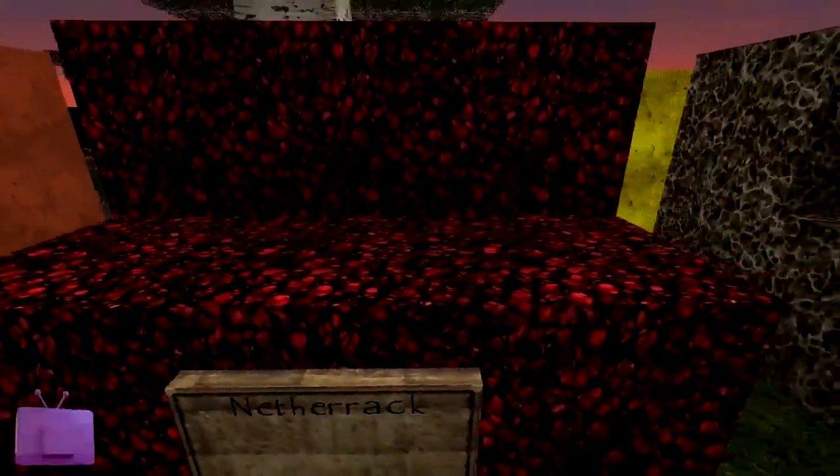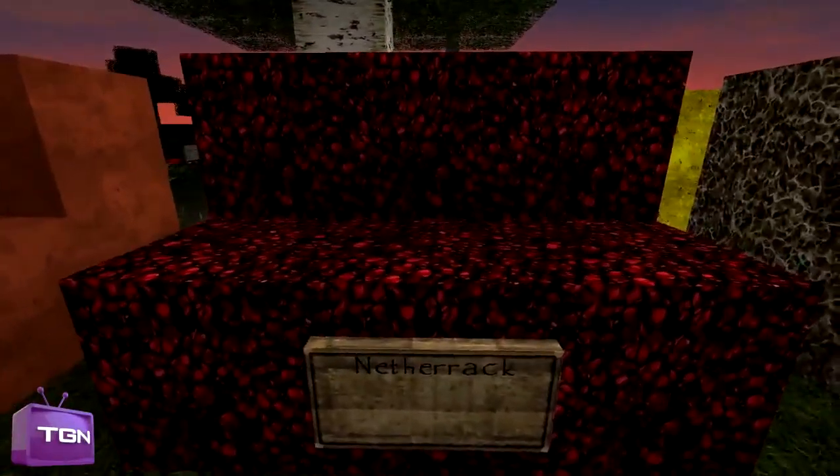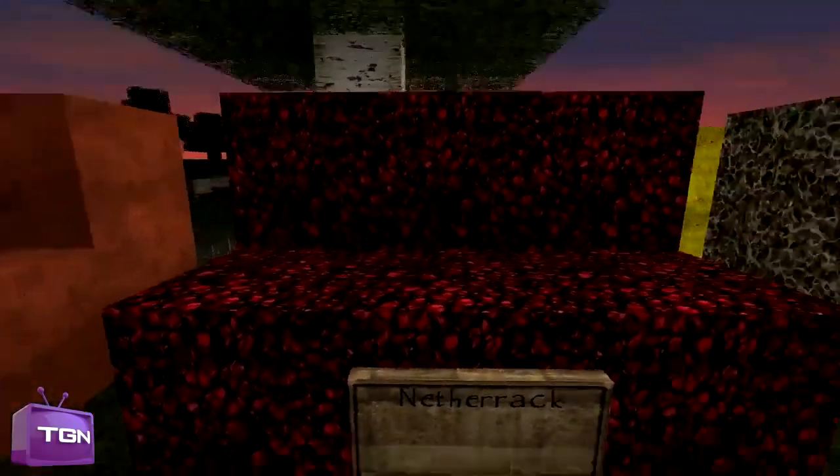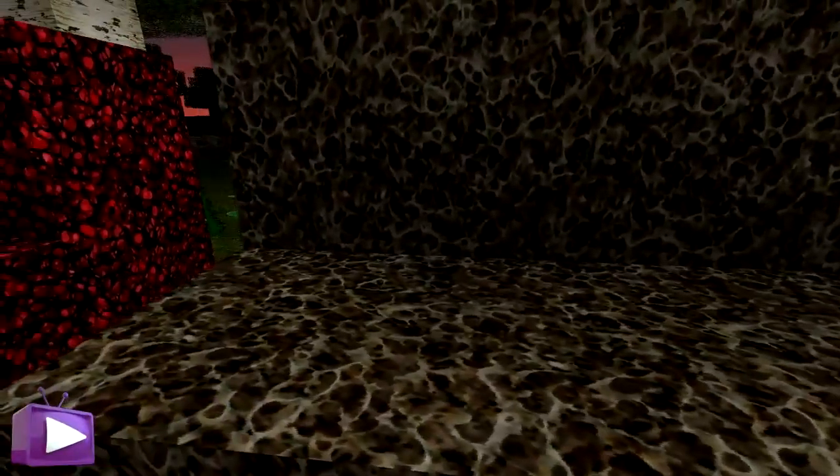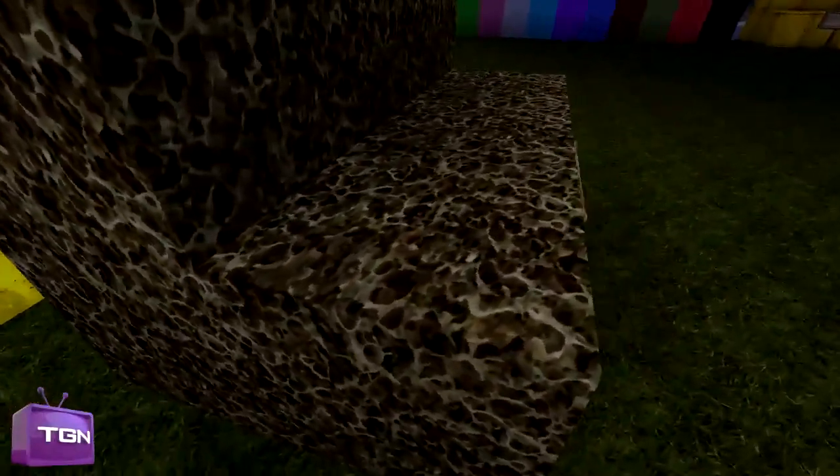Here we have netherrack, and I really like this actually — it looks really cool. I can imagine just walking around the Nether, and yeah it looks pretty cool. Here we have soul sand, which kind of looks like you can see a face in it. It looks very detailed — you can see all the lines going through it, and there looks like there's a face. That's creepy looking.